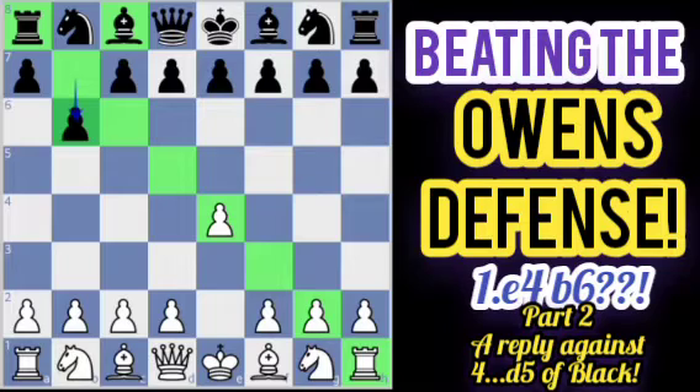The refutation of this defense is very simple. White should go for development — after knight to f3, trying to develop the knight, control the center, and vacate the square so that, after the bishop is moved, the king can go for kingside castling.